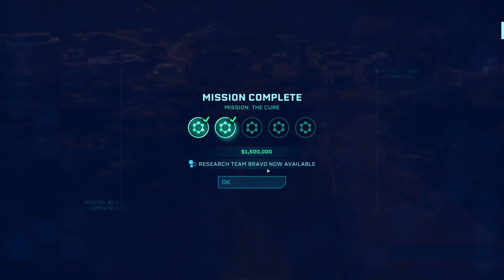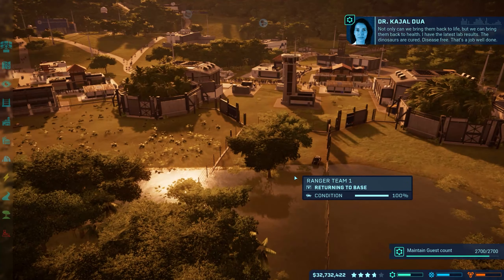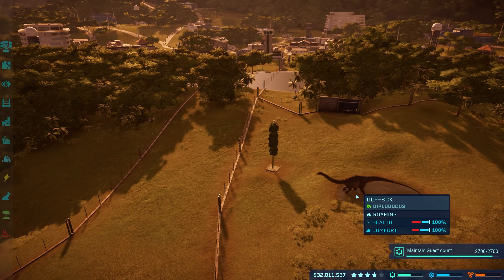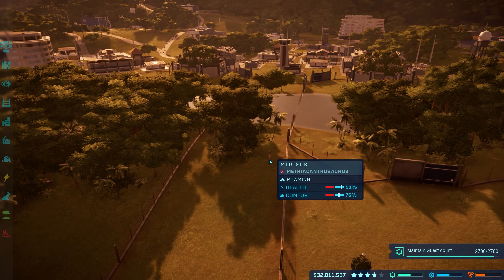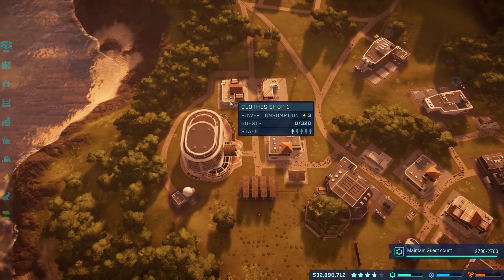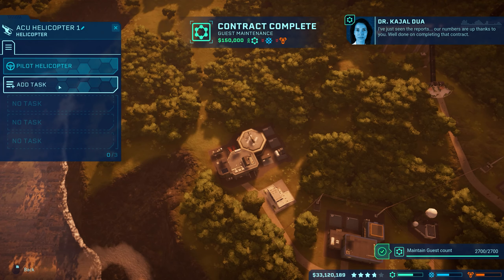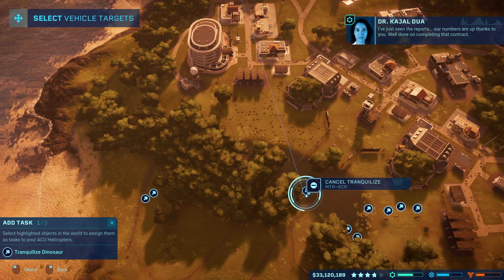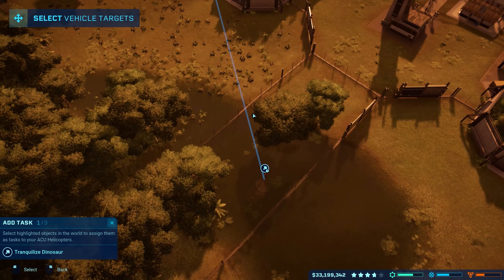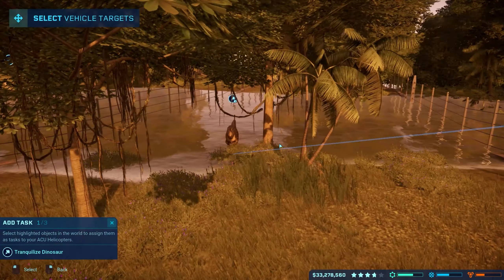All right, awesome! We got the research team Bravo. I just want to know how they were sick in the first place. Are you okay over here? I'm thinking we just stick him over there - that should be okay. 'I've just seen the reports - our numbers are up, thanks to you!' Awesome, we're doing great! So we're gonna knock this guy out and bring him over to a bigger area. Yeah, so we played doctor today - we had all these sick dinosaurs and everybody's healthy now.